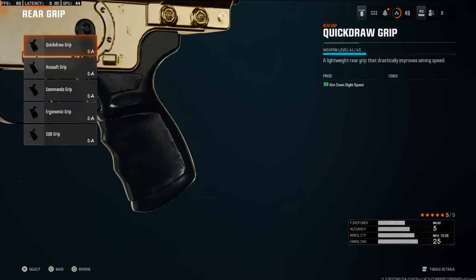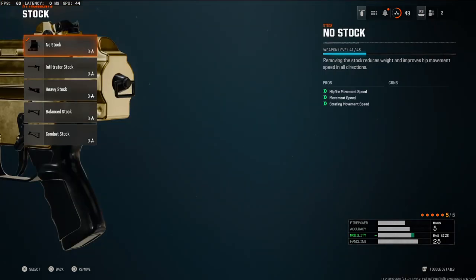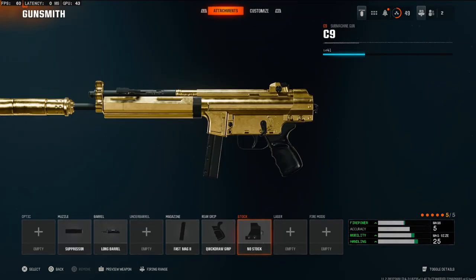On the rear grip we're going to be using the Quick Draw Grip — this adds a lot of aim down sight speed, and I mean a lot. This is a very fast mobility class setup. On the stock we're going with no stock, which adds hip-fire movement speed, movement speed, and strafing movement speed. I have a crazy gameplay for you guys — if you enjoy it let me know with a like, and I'll catch you in the next one.